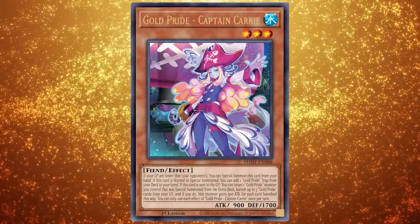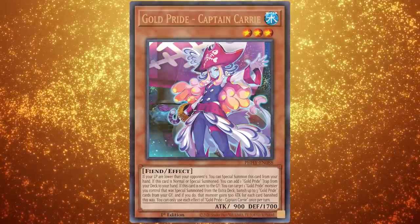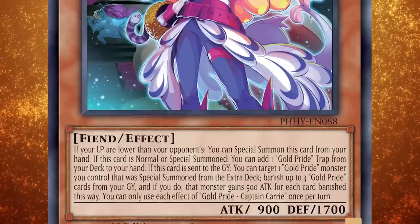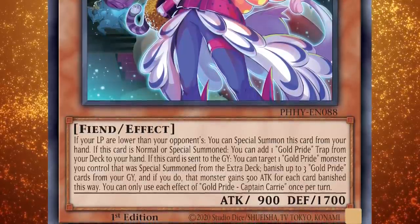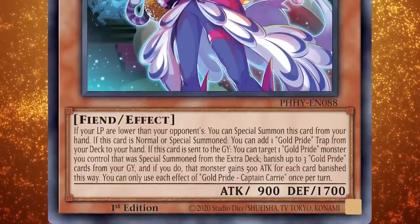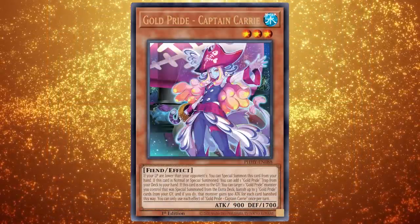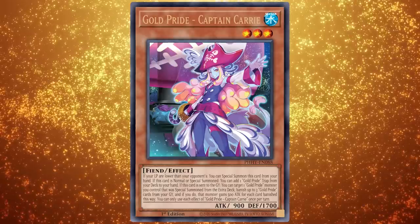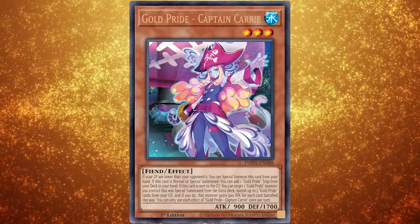Next up we have Gold Pride Captain Carry, a level 3 Water Fiend effect monster with 900 attack and 1700 defense. If your life points are lower than your opponent's, you can special summon this card from your hand. If this card is normal or special summoned, you can add one Gold Pride trap from your deck to your hand. If this card is sent to the graveyard, you can target one Gold Pride monster you control that was special summoned from the extra deck, banish up to three Gold Pride cards from your graveyard, and if you do, that monster gains 500 attack for each card banished. Captain Carry is a great special summon from Leon's effect, triggering the trap search, and that graveyard effect is better than you'd think because this deck has ways to OTK out of nowhere.